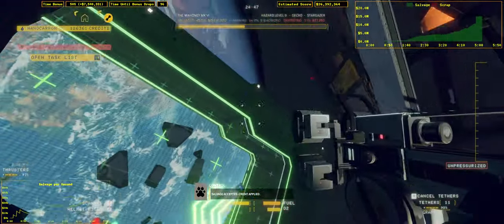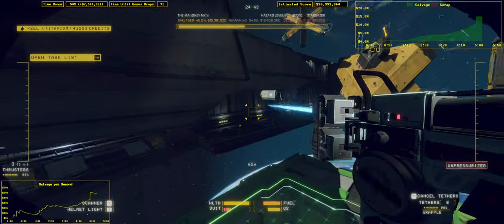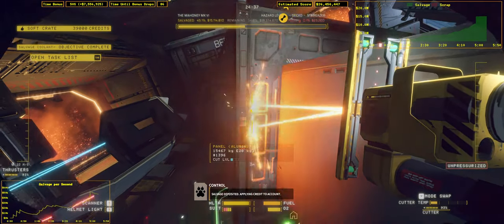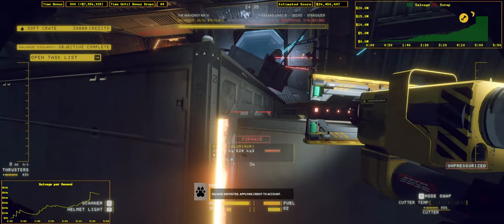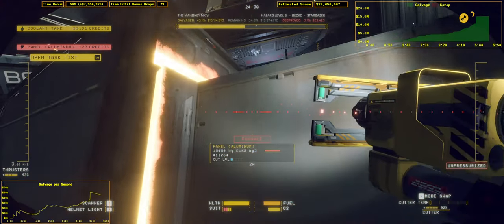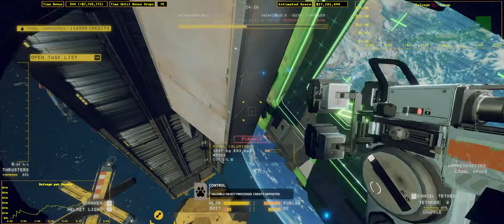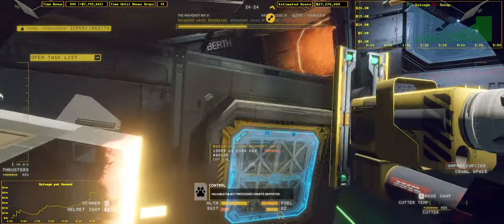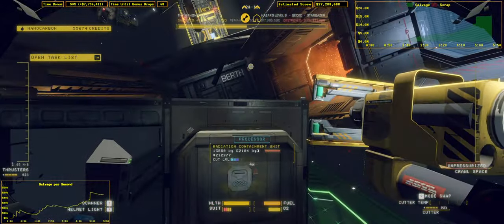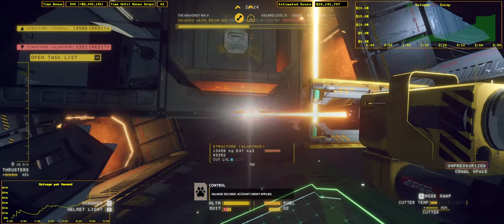Salvage accepted. Credit applied. Salvage deposited. Applying credit to account. Salvage deposited. Valuable object deleted. Credits deposited. Salvage secured. Account credit to account.